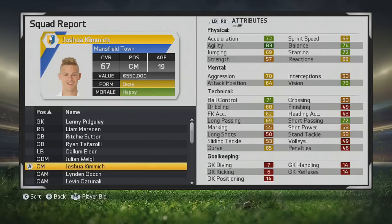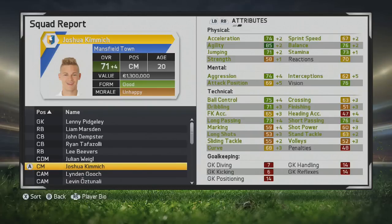Acceleration, agility, balance, stamina, vision, ball control, and short passing are some of the standout attributes. It's a quality center mid — you can see the long passing and dribbling look very solid, so he can definitely be a very attacking-minded center mid at the start.